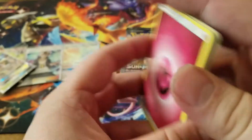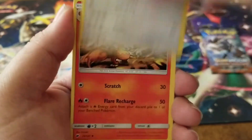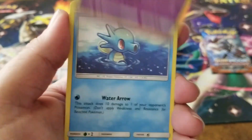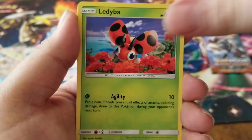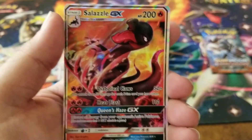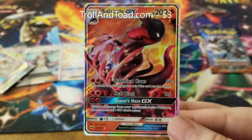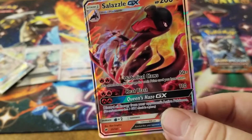We have a fairy energy, a Porygon2, a Simisear, Metapod, a Venipede, Horsea, Mudsbray, Ledyba, Hoothoot, and a Kirelia reverse holo. Another ultra rare - it is a Salazzle GX regular ultra rare card!